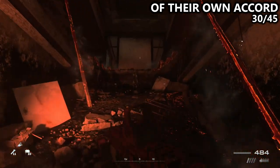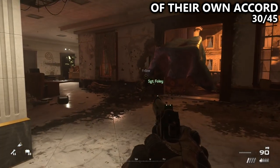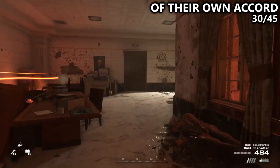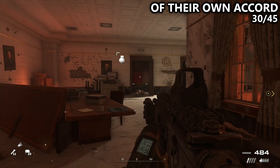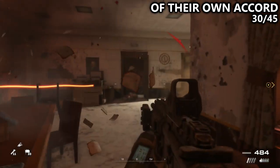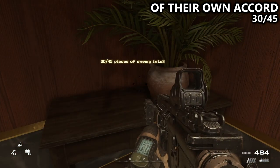Then, after going across some balconies, you'll have to mantle up and go to the top floor. After you turn the corner, there will be a couple of enemies here, as well as a brown door directly in front of you. Shoot the enemy through that door, which will allow the door to open, and then you can run inside and open the laptop.